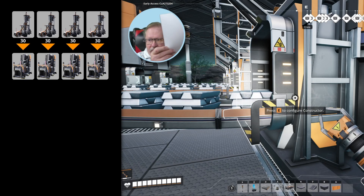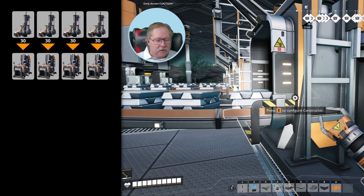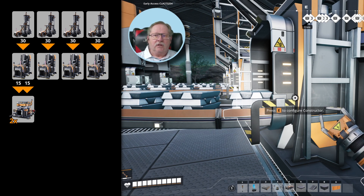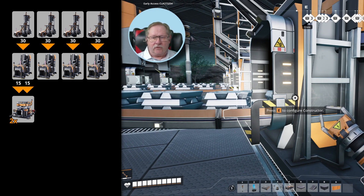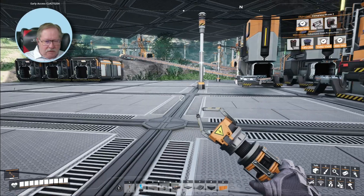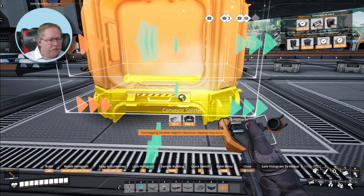Looking at my cheat notes from calculating everything — the first thing that's going to happen is I'm going to split the iron ore into two constructors. I need 30 rods, but I'm feeding one constructor only enough to produce 15 rods and it can only receive 15 ingots per minute, so it's only running at half speed. I need to split that line and create two constructors.